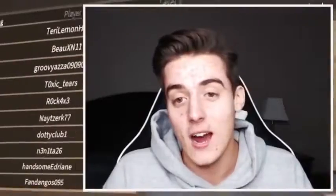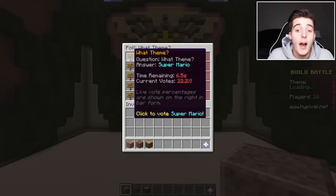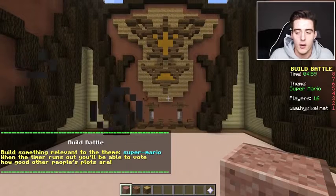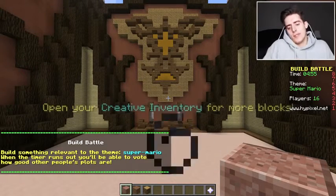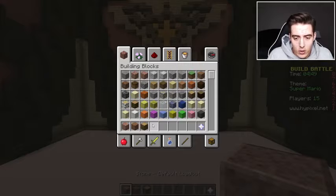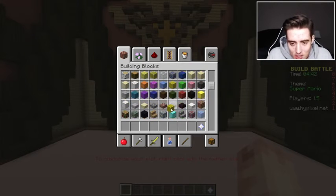Anyways, I'm actually gonna move on to the Minecraft version now and do our comparison. We are in Minecraft Build a Battle on Hypixel. What kind of theme do you want — teacup, ghost, coffee? The theme is Super Mario! Obviously I'm gonna have to build Mario. This is just the normal default loadout, so let's make Mario. Without any reference images I don't know if I can do this too well.